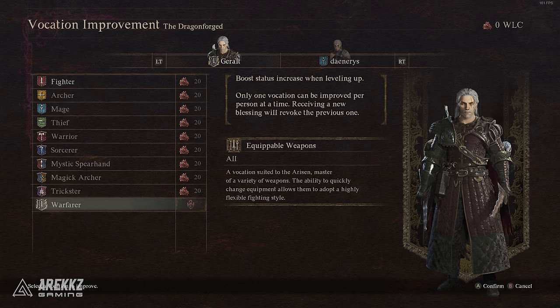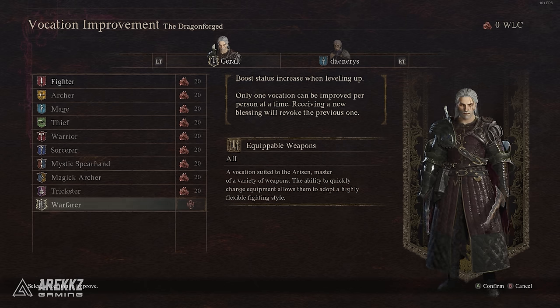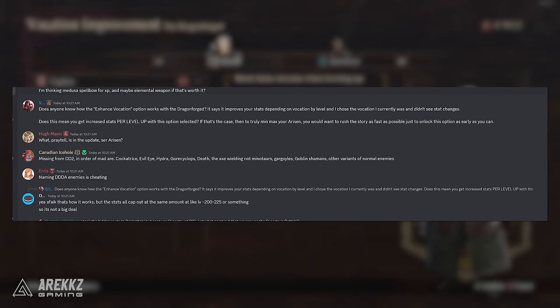I've checked the Dragon's Dogma Central Discord, which is an amazing community — it will be linked in the description. Apparently from their testing, this will affect the permanent level-up stats that you gain, meaning you can reach the maximum stat cap quicker at around level 200 to 225. It's not a massive deal, but it does mean you can reach the maximum number of stats earlier.